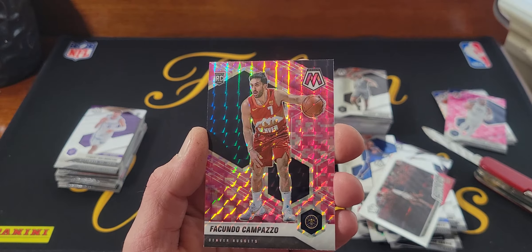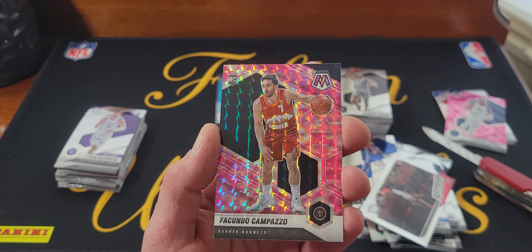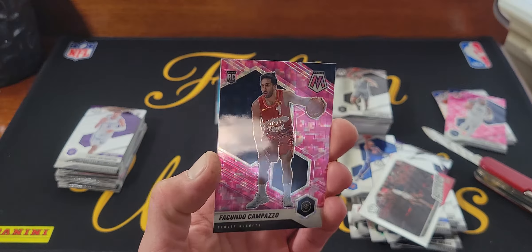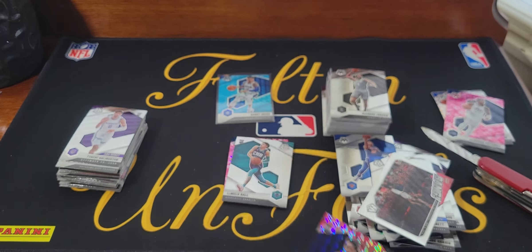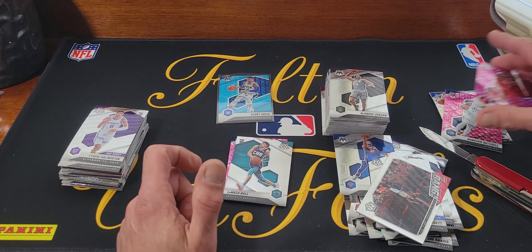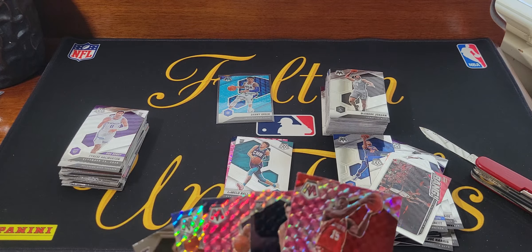And the last card of this video will be — it's a rookie, it's a white guy — it's Nico Capozo. Capozo. Alright. So yeah, basically every mosaic card we got in this video sucked.